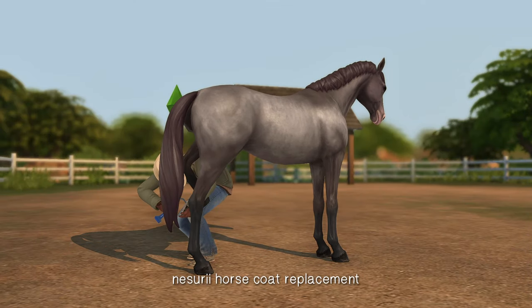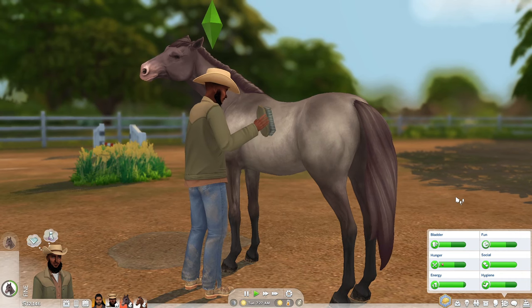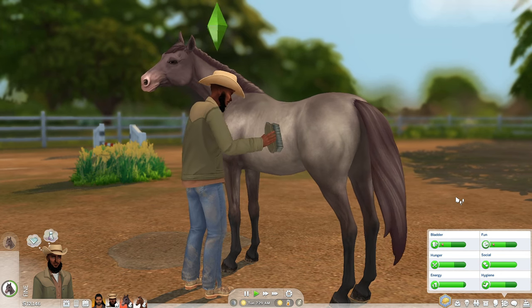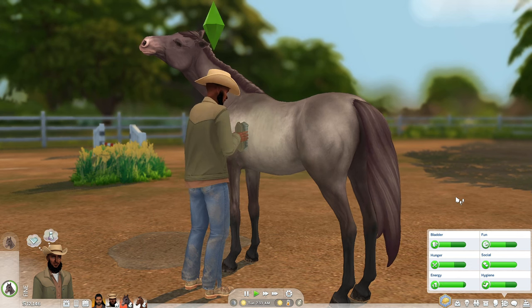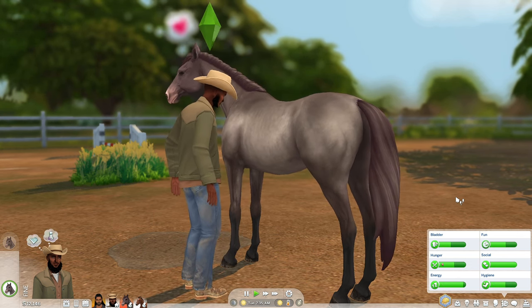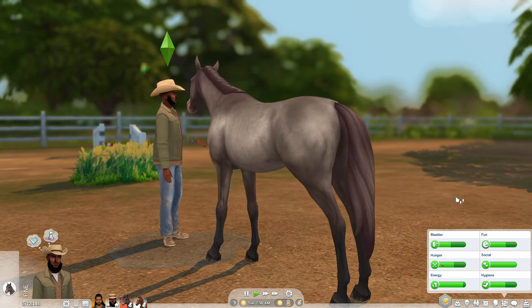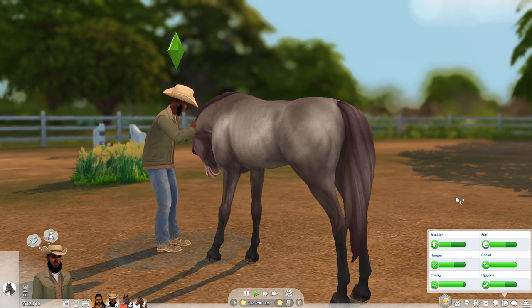Nizuri's Horse Coat Default Replacement. I'm adding this in here because when I recently posted some gameplay of me playing with my Compton Cowboy household, a lot of you asked where my horse's coat was from because it looks slightly different than the original in The Sims 4 Horse Ranch. I love this one better because it actually accentuates the muscles more for the horses and their coat, and I think it looks way more realistic than the original version.